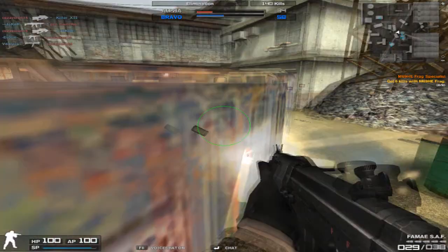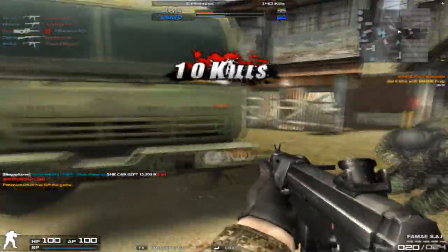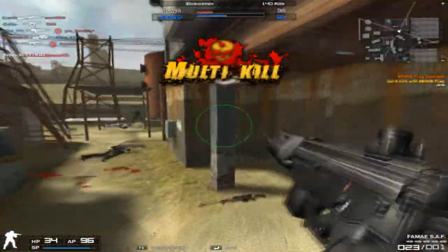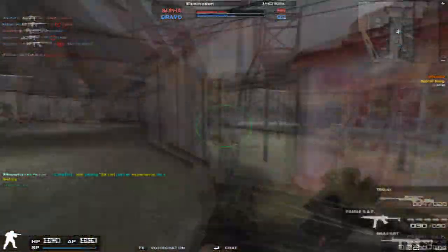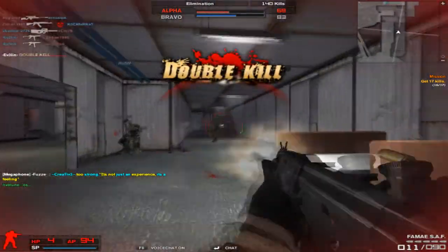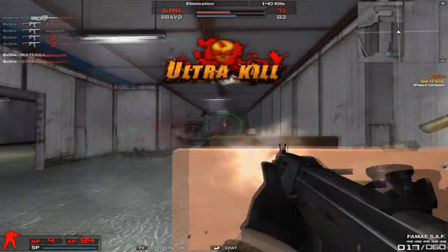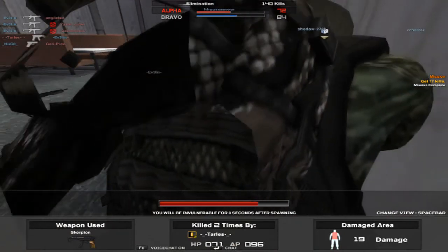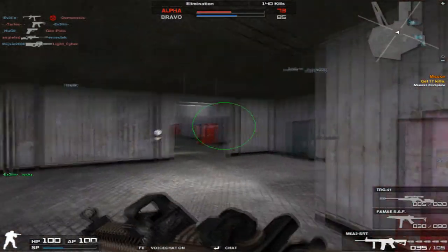77 accuracy — this weapon is quite similar to the T2, although it has less accuracy and a strange recoil pattern, making it quite hard to use at long ranges. 77 is quite low for a gun on average, but for a submachine gun it's still quite high, since the average is 67. The MP5A4, P90TR, and UMP all have 67 accuracy, and the Femme SAF has 77, which is 10 more.